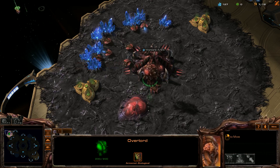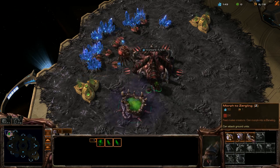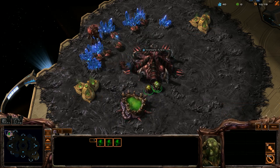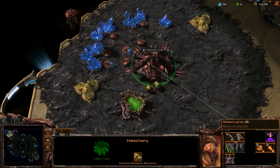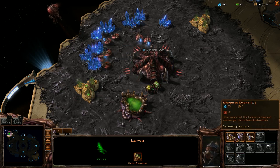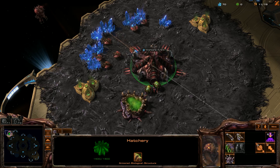I might not have timed this very well — 150 minerals precisely, we got it. Then we're going to get one more drone when we can, and basically we're just going to send Zerglings into the enemy's base very rapidly, very quickly.